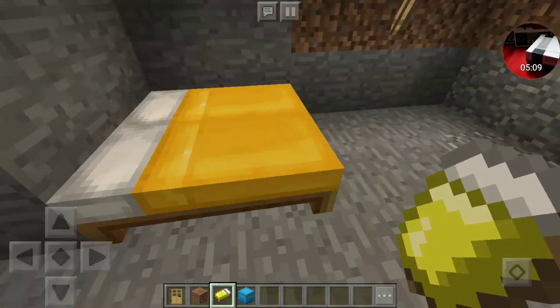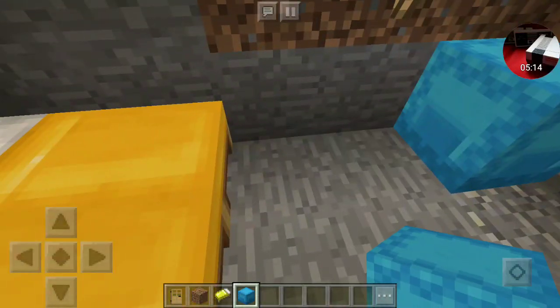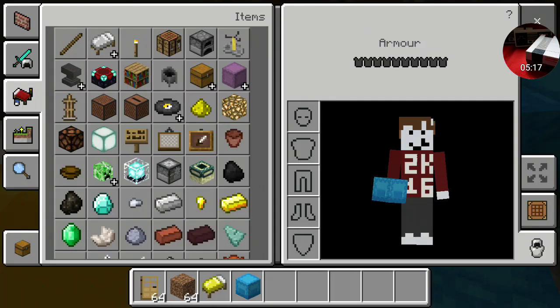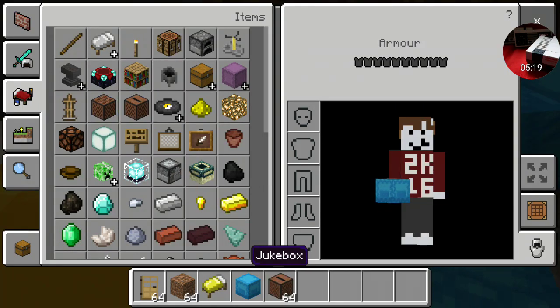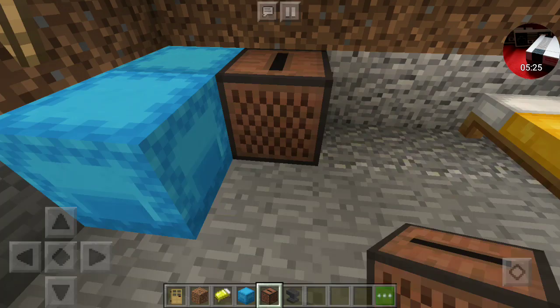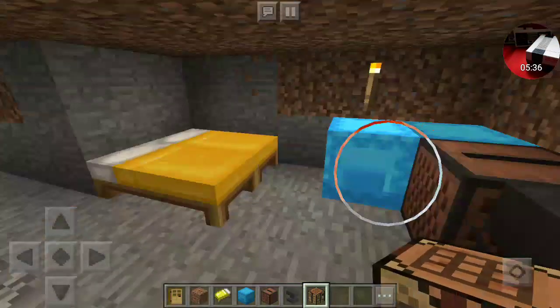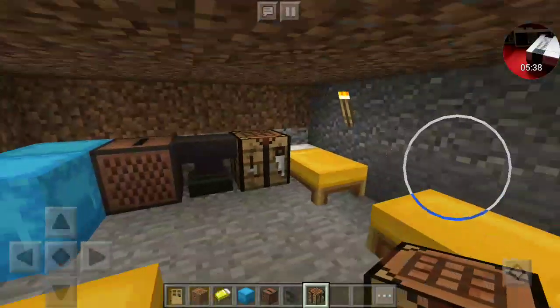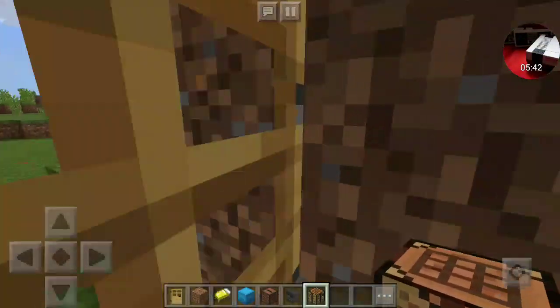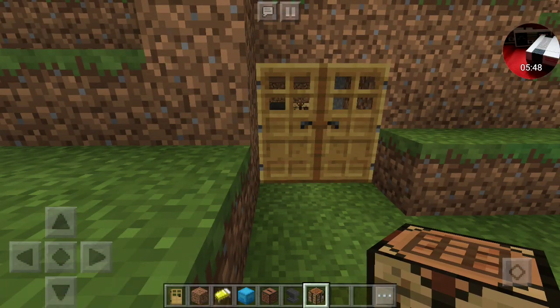If you want to get a shulker box instead of a chest, you can do that, but right now I'm doing a light blue shulker box — you'll need to place like two there. Next up is a jukebox, then an anvil, and then a crafting table. And we are done with our cove house! Thanks for watching from Lincoln Cool Gamer — I hope you enjoy, like, subscribe, see you later guys!